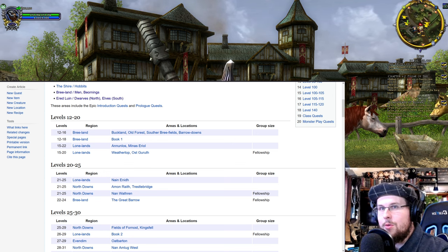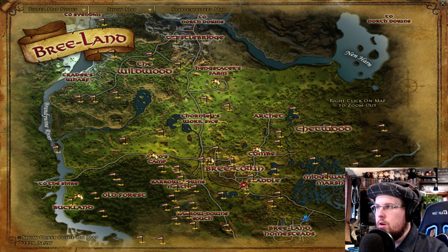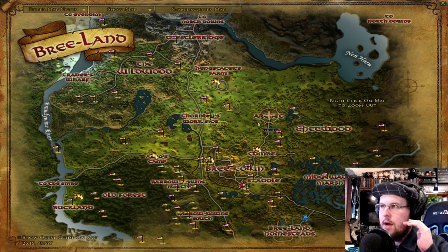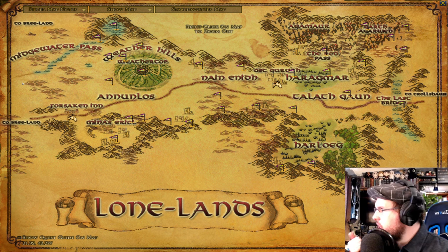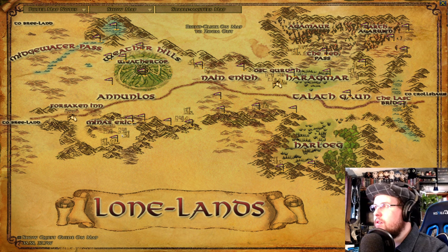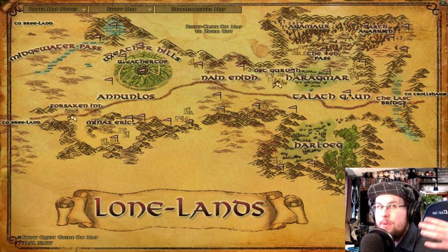Let's look at the map. You've done the three starting locations — no matter what race you are, you'll be doing stuff in Bree-land with the chapters. That will lead you into the Lone Lands to the right. You'll go to the Forsaken Inn, which takes you up to around levels 23 to 24, doing stuff in Minas Eriol. You'll also do chapter quests at Candaith's Encampment with the ranger there. Always bring quests back to the Forsaken Inn to turn them in — once you complete a chunk, pick them all up, do them, bring them back, and it reopens the next set.